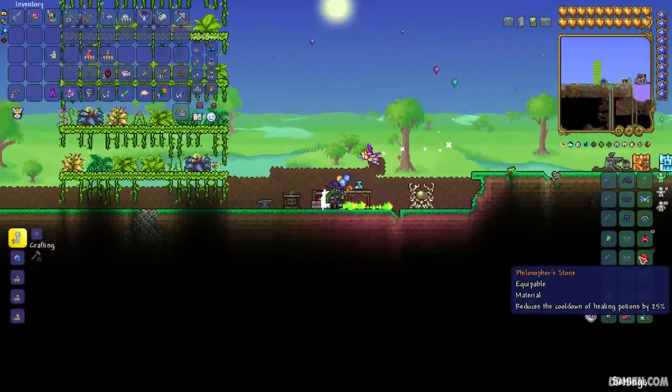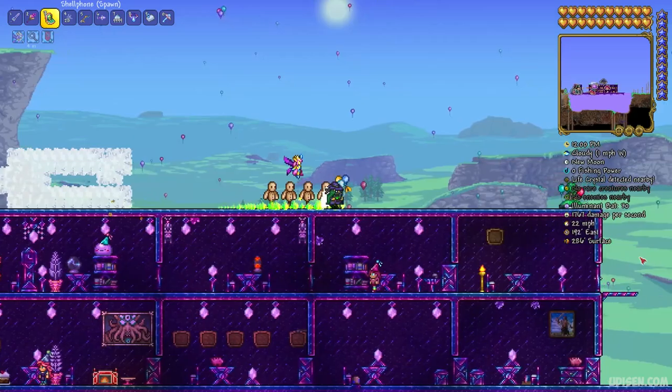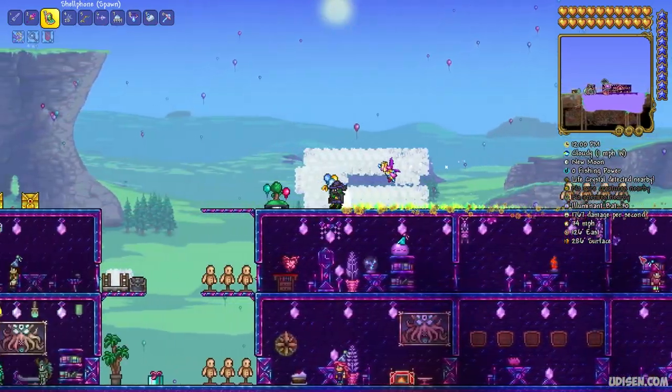This stone reduces the cooldown for healing potion by 20-25%. That means not 60 seconds of potion sickness as usual, but 45 seconds. Useful? Yes. Let's go.